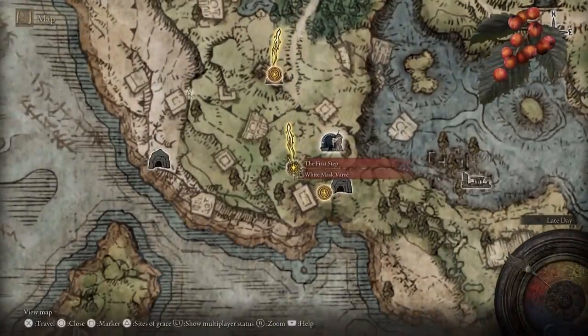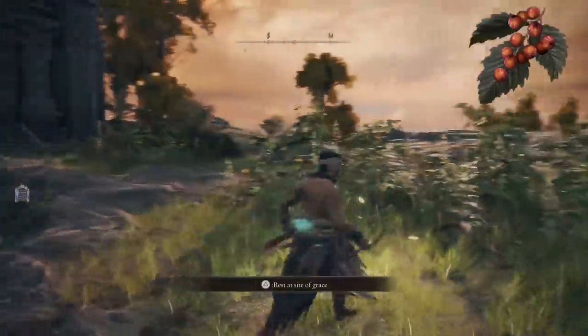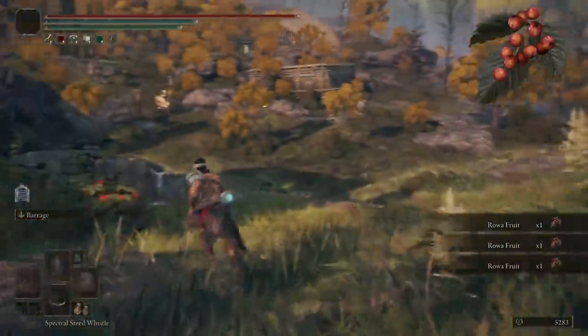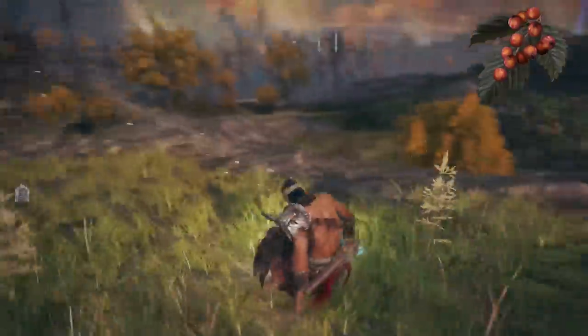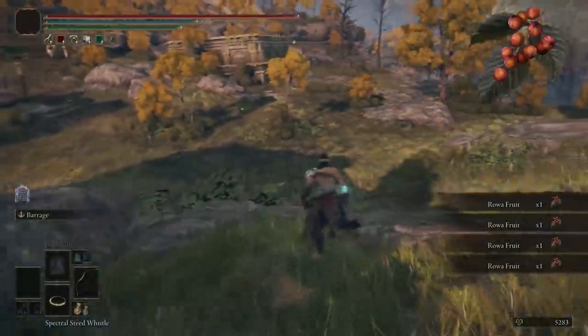The best location to farm berries is literally the first area you go to as soon as you leave the dungeon and enter the open world. On the map, just run around in this area — it's very close to the beacon. Run around, collect the berries, go back to the beacon, rest, and when you get back up, all the berries will have respawned. This is the best location to farm berries.